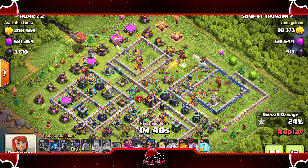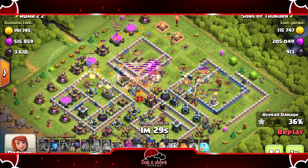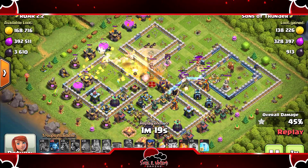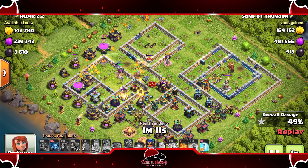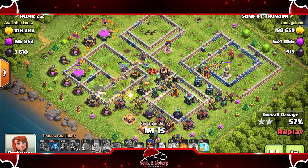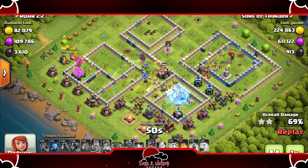He has two more hounds at nine and eleven o'clock with these dragon riders coming in. He's blimping and going straight for this scatter shot — there goes that single inferno, and yep, there it is going for that scatter shot to take it out. They should be able to get this wizard tower and then the loons will go down from there. He pops that grand warden's ability. Those head hunters are melting the king right there — the head hunters did a nice job and now the king should be going down from the lava pups. The royal champion is now coming to play on the back end.